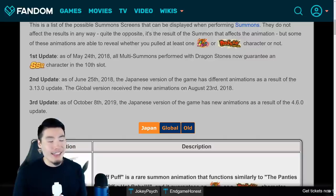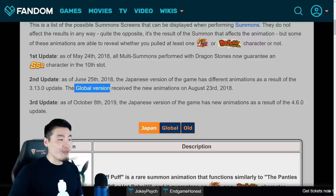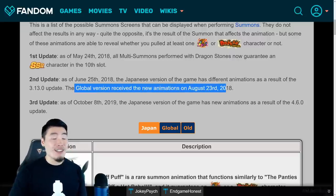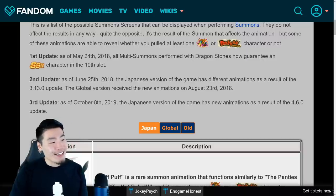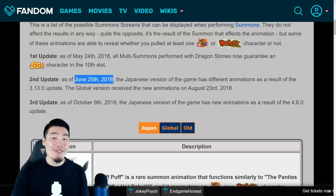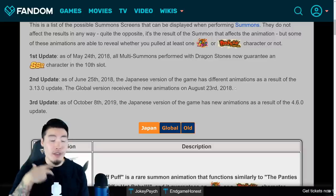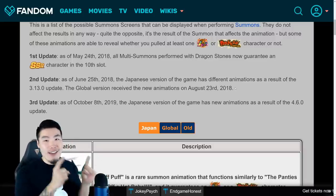The thing that I really like about this update is the second part, which says: Global version received the new animations on August 23rd, 2018. Now, if you do the quick maths, that is less than two months after the animations came out on JP. And if you're a Global main like me desperately waiting for this new batch of animations, this is actually a very, very good sign.